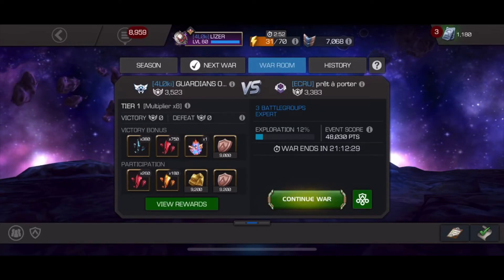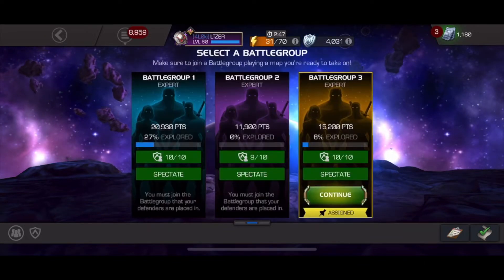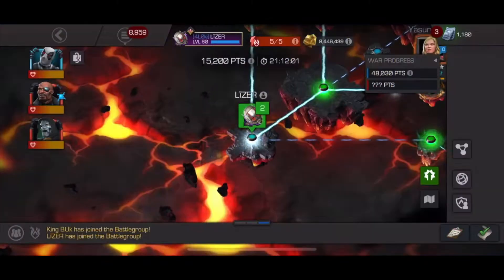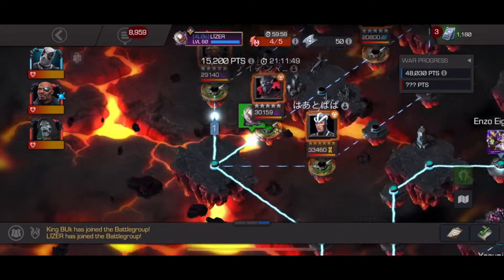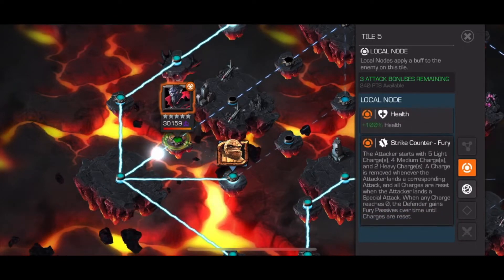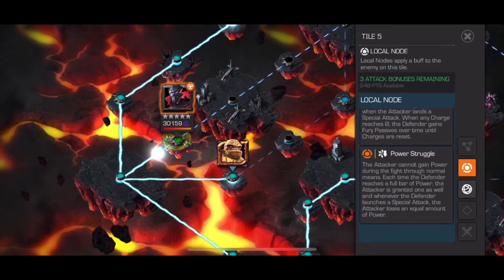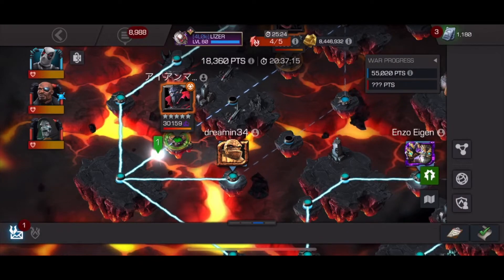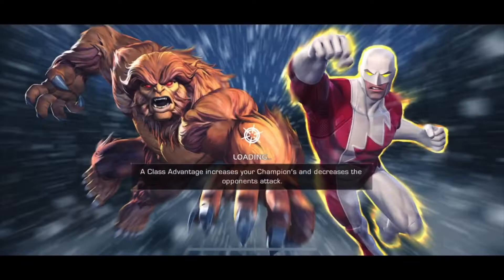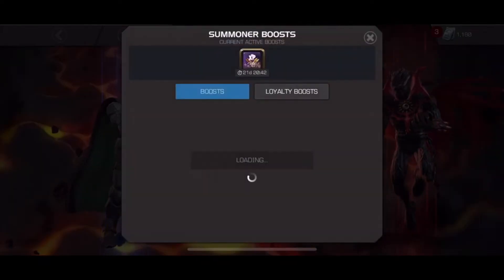The reason I'm posting this one is because the defensive tactic they used was Stubborn. I know a lot of people have been talking about this defense tactic, so I just wanted to show my fights. Bringing in Nick Fury, Deadpool, and Doom. The first node on path 2 is going to be Strike Counter Fury. Basically you have a certain number of attacks you can do, and once you use up those attacks, the defender starts gaining furies. It also has Power Struggle, so I'm only going to get power when Symbiote Supreme has power, and I'll lose it when he loses his power.